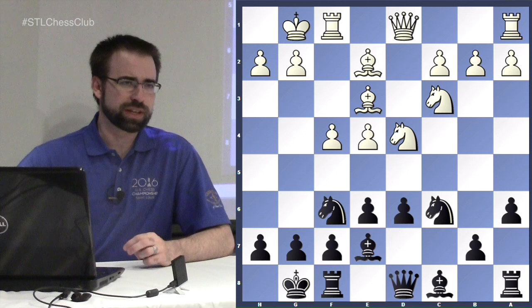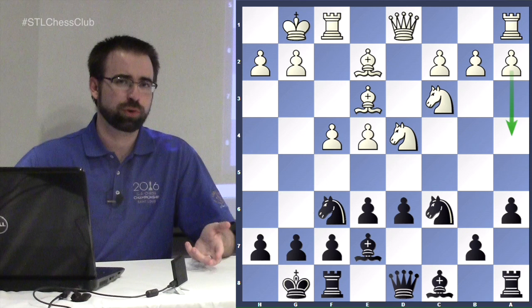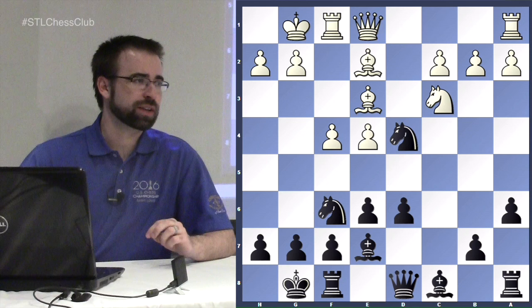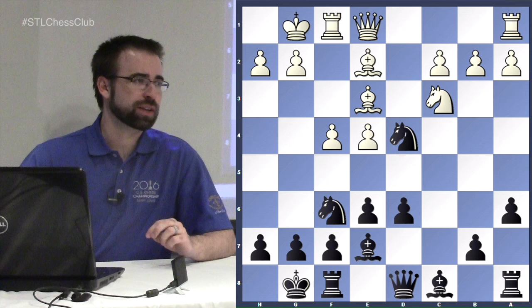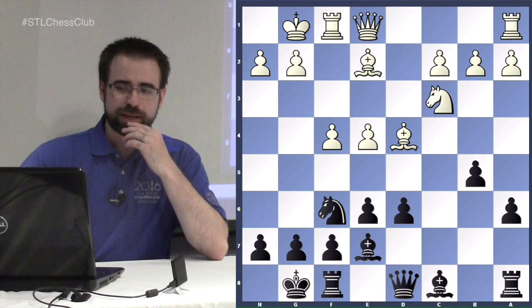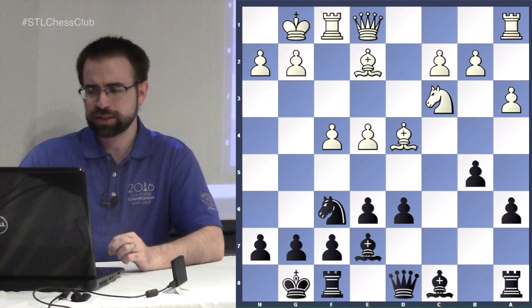Both sides in this variation are doing what they want. White can either try to stop black's queenside play with a4 — the most common move — or just get on with his own ideas. Black wants to play b5, so a common sequence involves trading the knight on d4 first, then playing b5. White also wants to balance slowing down black's attack; a3 makes some sense to prevent an early b4.